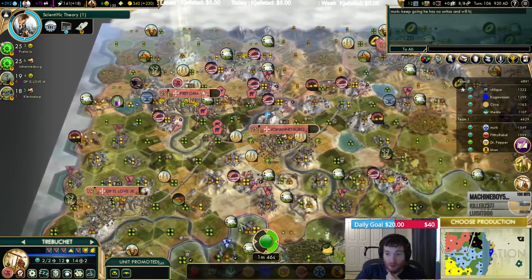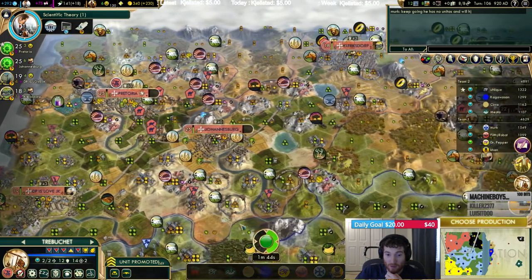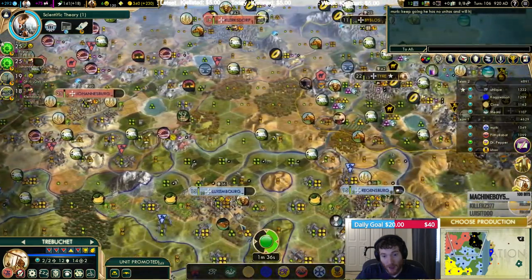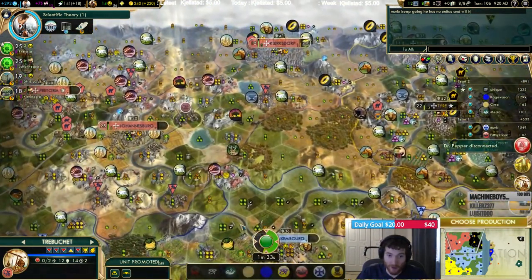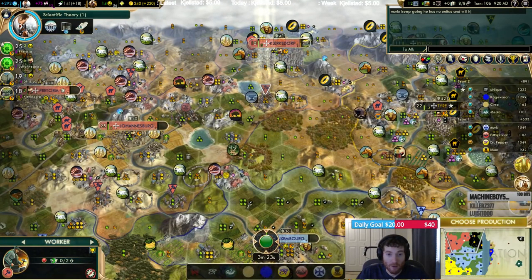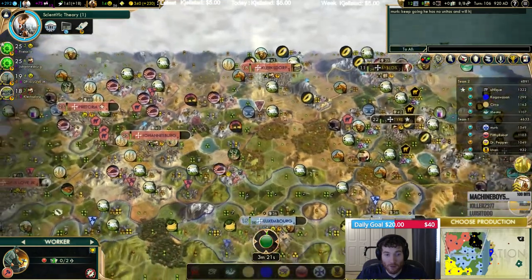I can't green up — for some reason in the lobby I don't see Filthy as green but everyone else is. Just rejoin. I can leave too if we have to, and then we can both rejoin one after the other. I've never run into this problem before.